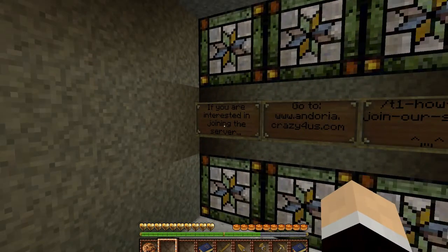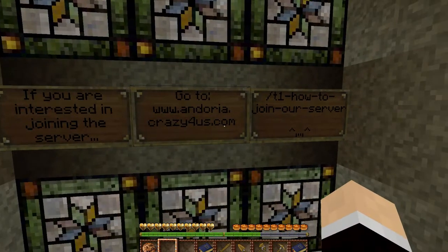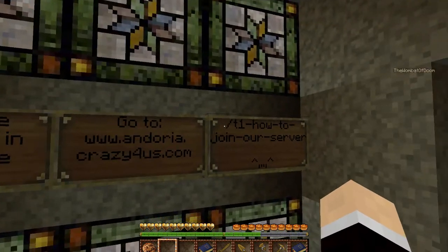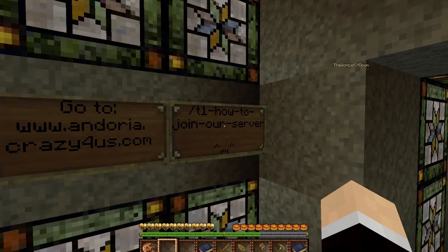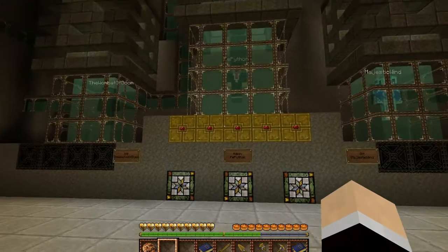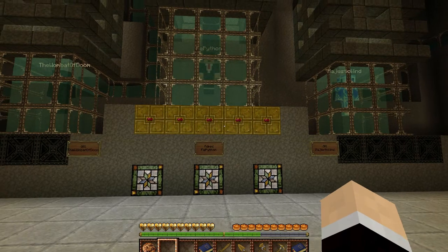This sign explains how to join our server officially. You need to go to andoria.crazy4us.com, or you can type slash T1-how-to-join-r-server in chat and it'll bring you directly to the forum. On the first page it tells you what you need to fill in to officially be part of our server. Otherwise you're a serf, and serfs can't build or buy anything - but they can explore. So you don't have to join to check things out; you just can't do anything besides explore.